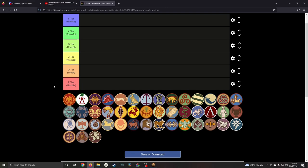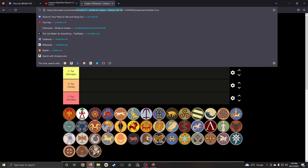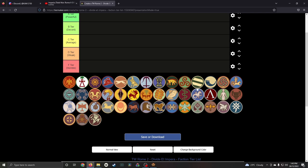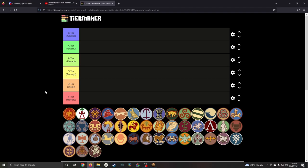This is really important when you wage wars of conquest — the more elite troops coming from a lower population class such as class 3 or 4, the better the faction will rate. I've made a custom tier maker for Total War Rome 2 Divide et Impera with 6 categories from S tier (godlike) down to F tier (horrible). All faction emblems are arranged chronologically at the bottom, and I'll leave the link in the description.